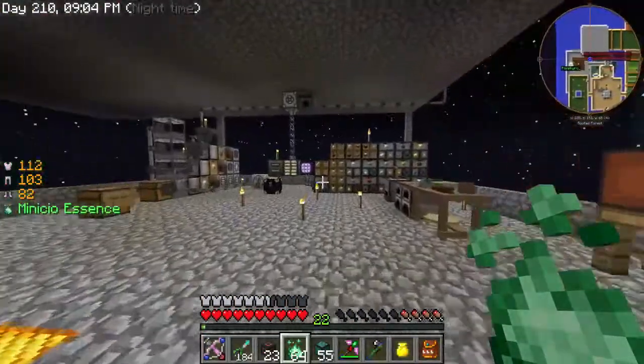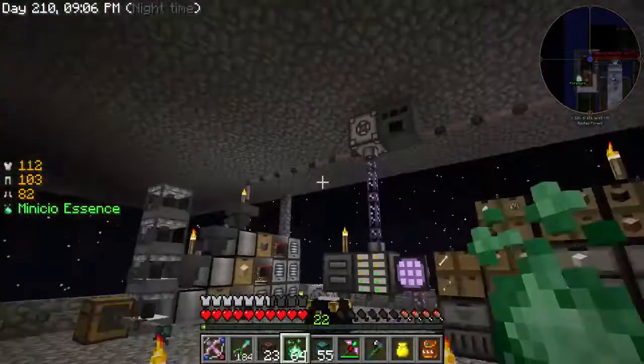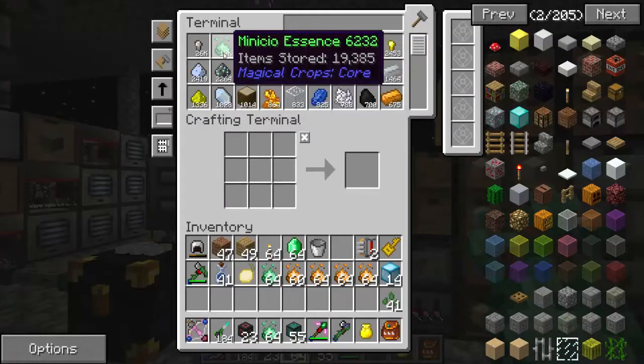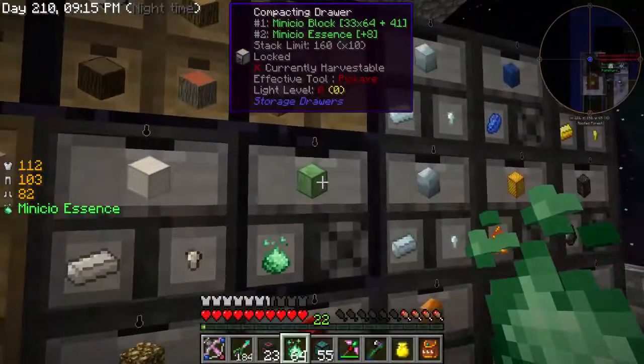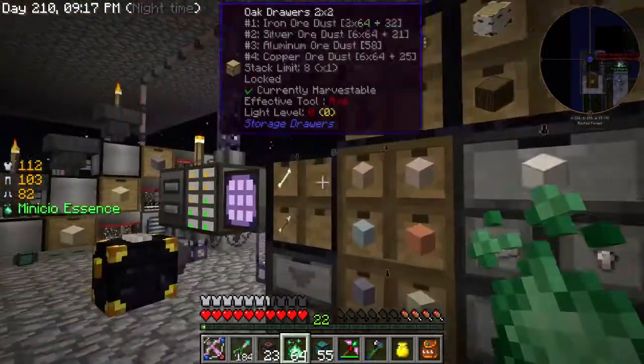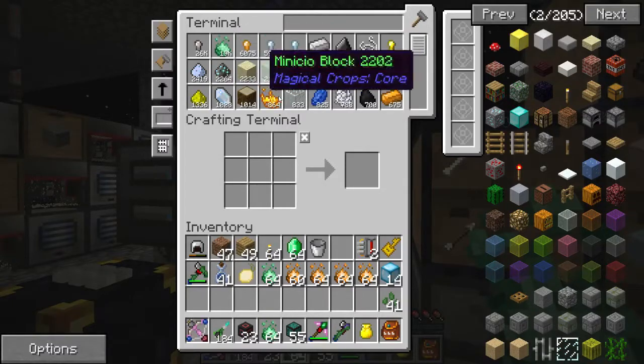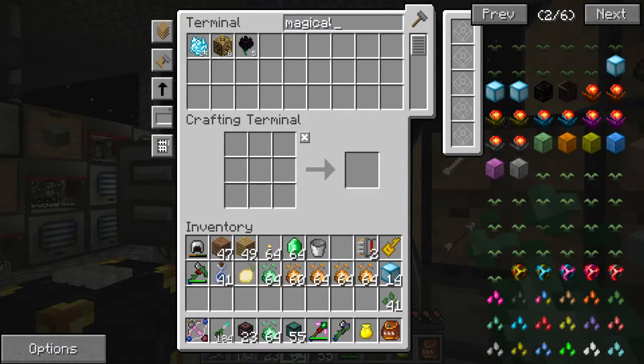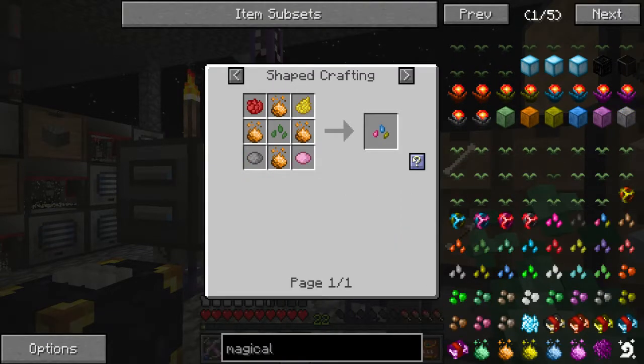We did a little bit of stuff down here. Tell them how much municio we have. Bajillions — so many bajillions. We have 19,000 — it's all getting compressed. We have a whole bunch of blocks of it and now we have a whole bunch of municio essence. That's really good.